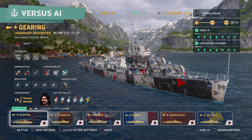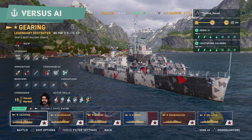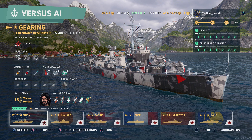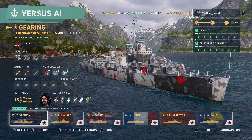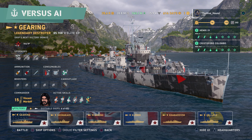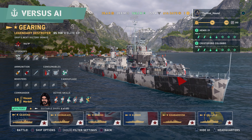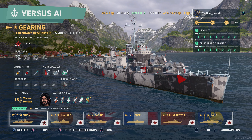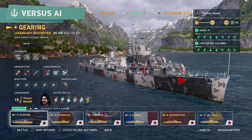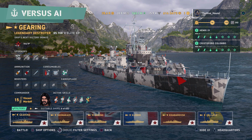By far the best destroyer at legendary tier by a significant margin is the Daring — S-class all the way. The next two would be the Gearing and the Kleber — I'd give them A-tier. They're extremely good at what they do. Kleber has the reload booster and Gearing has the long-range torps. Shimakaze, Cossack, and Haaland are one-trick ponies, so if you've got Daring, Kleber, and Gearing, then maybe go into those ships afterwards.